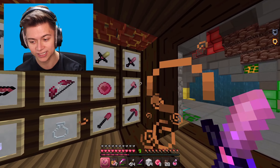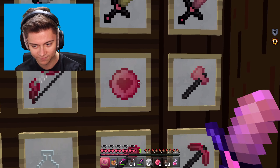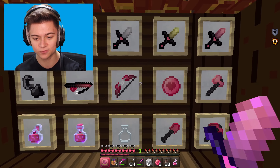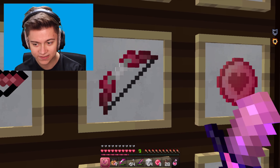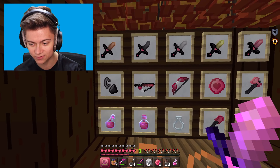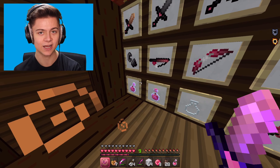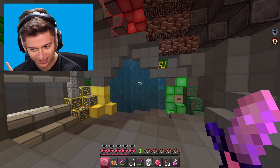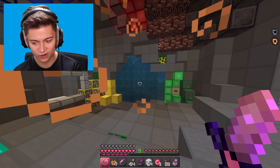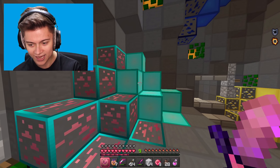We got the rest of the tools, the ender pearl with a heart on it, and the bow which is pink fading to black - it looks so cool. We also have the fishing rod and potions for instant health. Now outside, sadly there's no cool water, but we do have outlines on all the ores which look super cool.